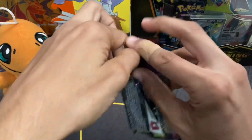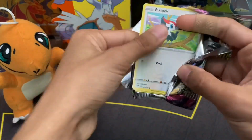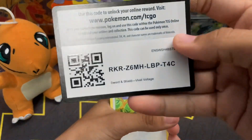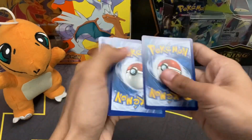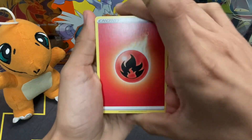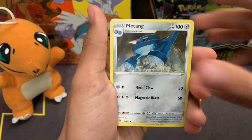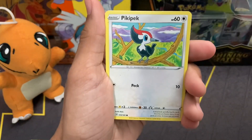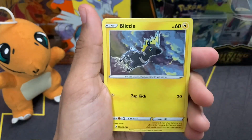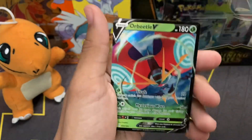We're gonna move right into a Vivid Voltage pack. As y'all know this has been our best pack so far in terms of the main series sets, and we still need a bunch of cards from here. Fire energy — y'all know the rule, if I guess it right you have to subscribe. We got Pikipek, Poochyena, Rockruff, Blitzle, Skidoo, and Sableye Reverse Holo.